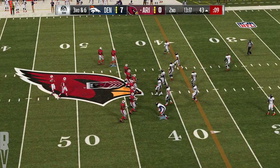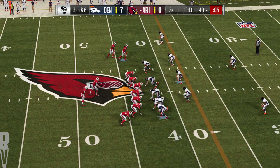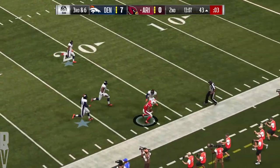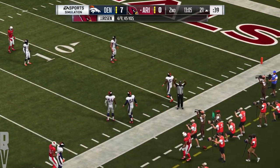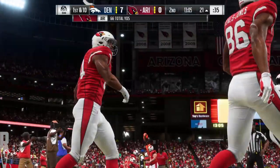The Cardinals on third down — just one for five to this point. This will be third and six. From the gun, it's Rosen. And he's got Gresham — he's going to go out of bounds, but takes this one down just shy of the 20. And they convert on third with a gain of 22.